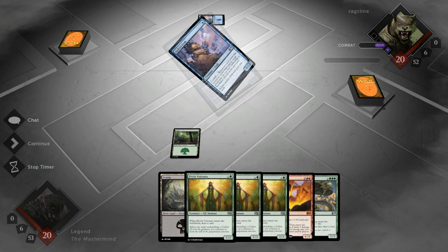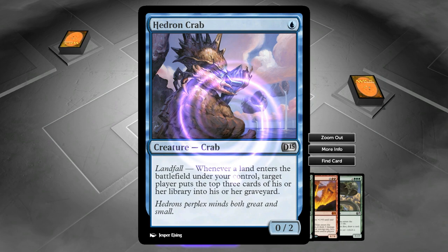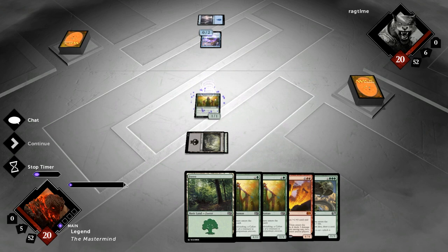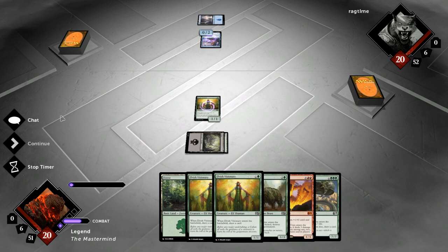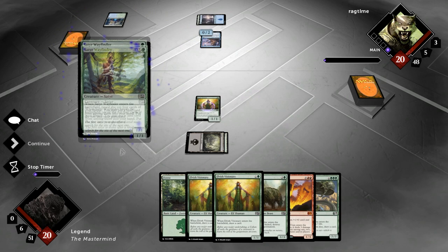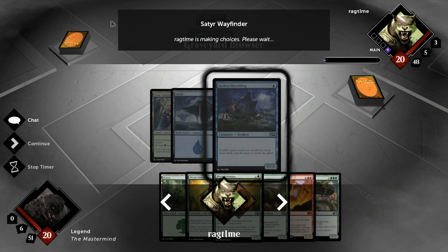Our opponent plays Hedron Crab — this could be used as a victory condition to mill us out, or to fuel his own graveyard for graveyard synergies. We did draw another land, which is good, so we play the Visionary and hope to draw a Cultivate. Opponent plays Satyr Wayfinder and mills himself, so we don't have to worry about getting milled out ourselves. Then comes a Necromancer's Assistant — our opponent is on a Sultai deck. With Spider Spawning likely in there, he's milling himself to set up a big graveyard.